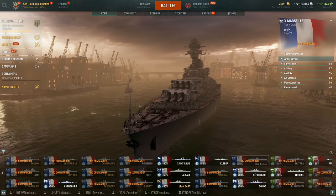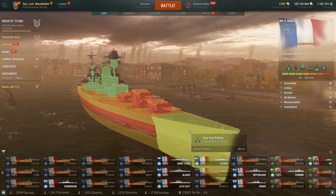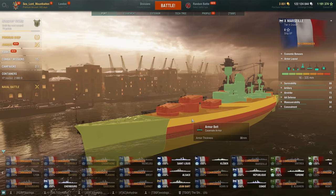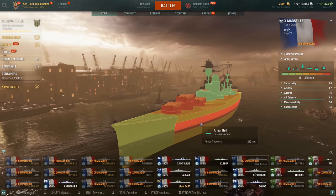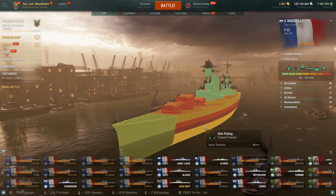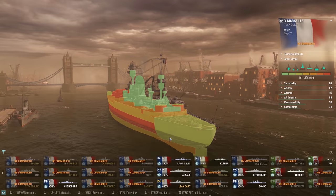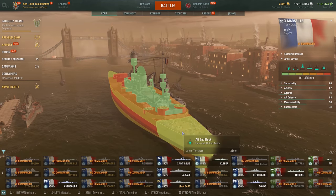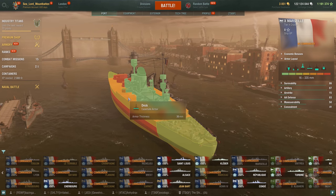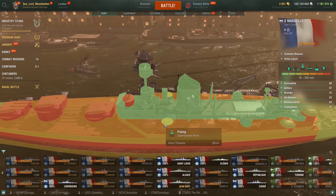For its armor, she has a 25 mm bow — pretty decent compared to the other French cruisers — a 30 mm upper belt, a 210 mm main belt, 200 mm lower belt, and her torpedo protection is 30 as well. 25 mm stern, 25 mm stern deck, assuming 25 mm bow deck as well. The midsection is 36 mm, a little nicer, but larger caliber HE is going to go right through that.